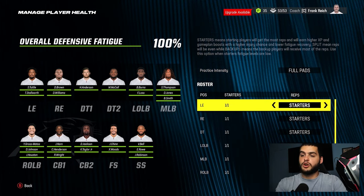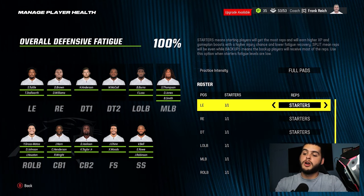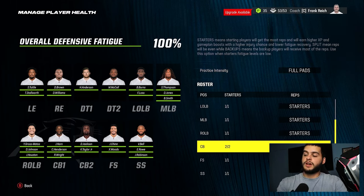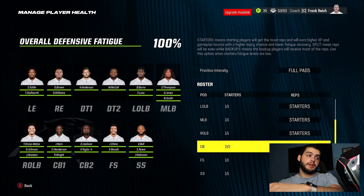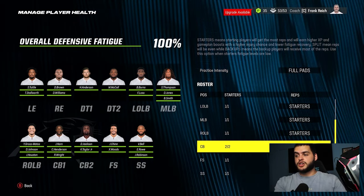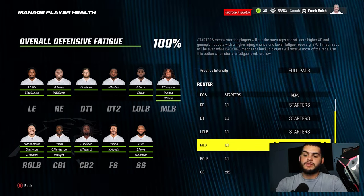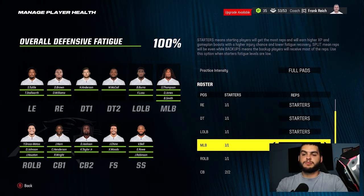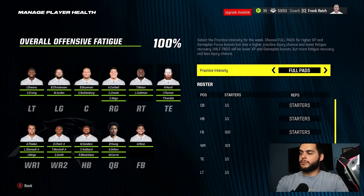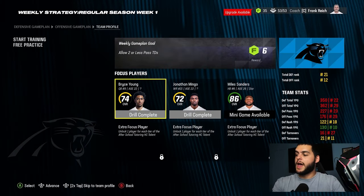Never do split. Make sure you look through each position group, because — let's say it's preseason week one — you do all starters but you don't realize that cornerback three is CJ Henderson that you want to build. Or at middle linebacker, that guy is actually a fast rookie who's pretty solid for Madden to build, but you're giving that XP to someone else. Make sure you're checking each position individually and assigning starters or backups to the right players.